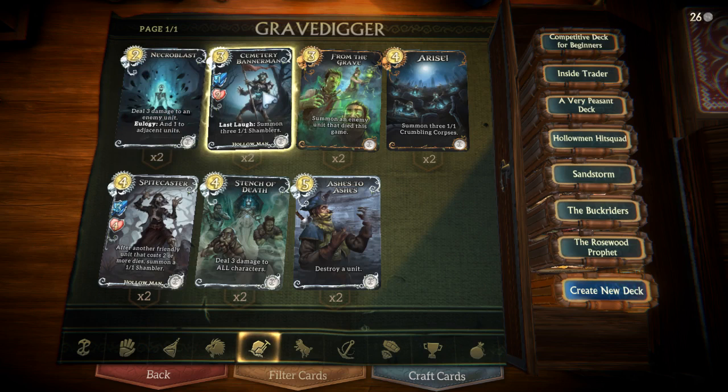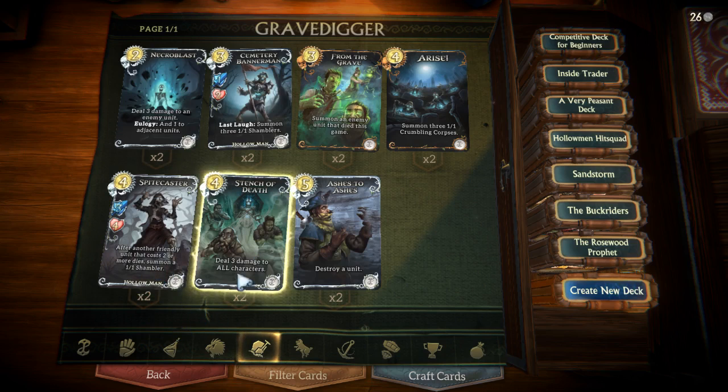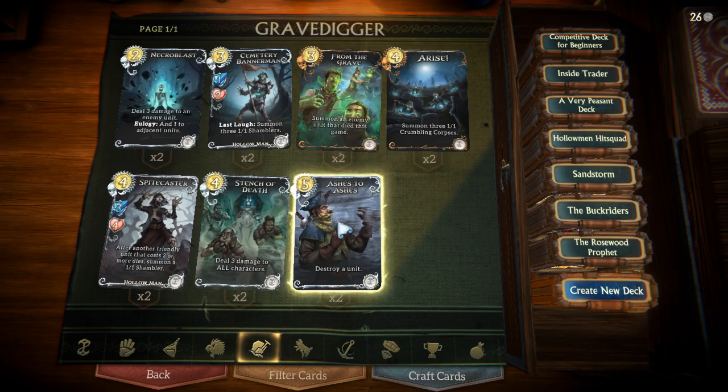Cemetery Bannerman is a very strong card to include — even though it's only a 1/2, when it dies it summons three more 1/1s, which is very strong in Gravedigger. Spikecaster is a very helpful 4-cost unit — whenever another friendly creature that costs 2 or more dies, you summon another 1/1, and as Gravedigger you want to generally swarm the board with creatures so this helps a lot. Stench of Death is your AoE removal — it deals 3 damage to all units and all players on the board, so be careful when you use it if you have a lot of units yourself. Ashes to Ashes allows you to destroy any unit for 5 gold; save this for your opponent's stronger units like a big Rock Troll or another high-cost unit.